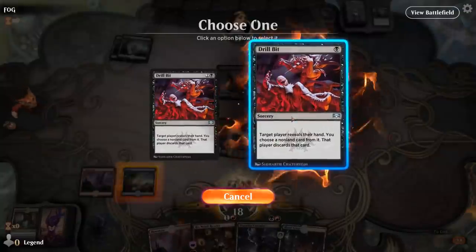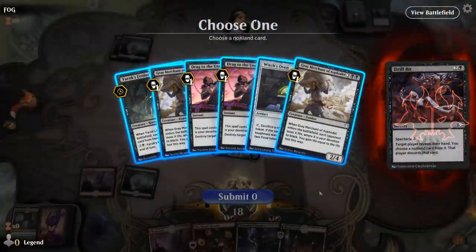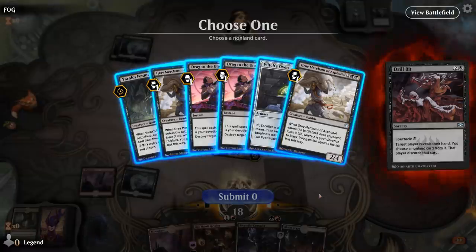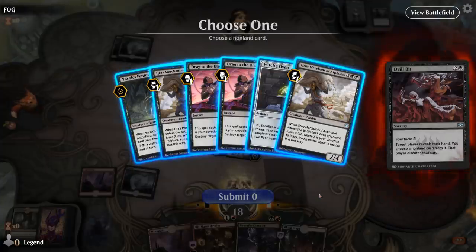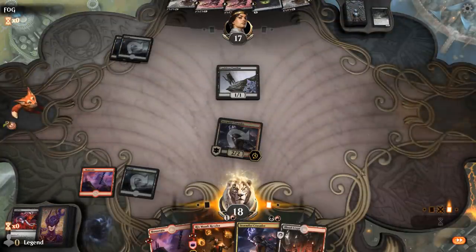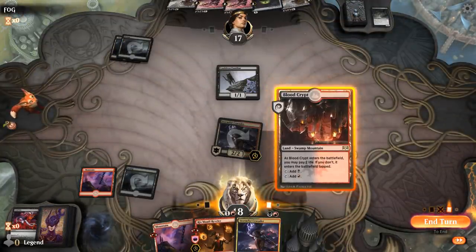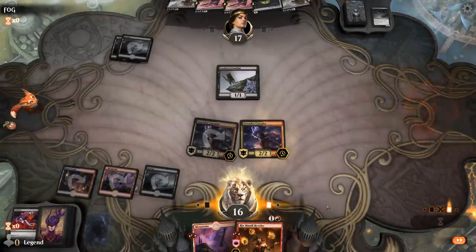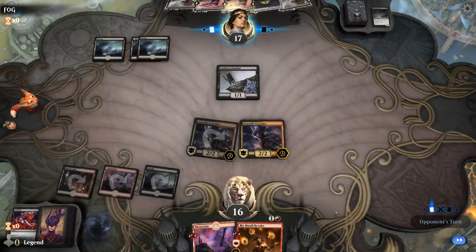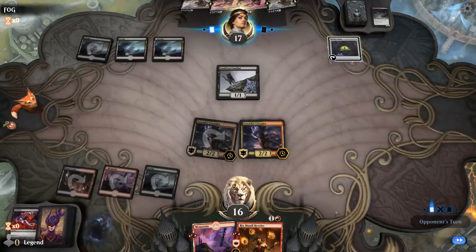We definitely want to Drillbit here. We can take the Oven, but they're missing lands as well. We can take Oven or Fenlurker. Fenlurker also makes Drag to the Underworld cheaper. Oven is good with the cats, but it's not too annoying when we have menace creatures to attack past the cats. So I think I still take Fenlurker, which also lets them double block Crusader. They killed one of my Crusaders, or they played an Oven — which is what they did.